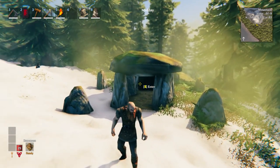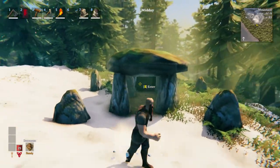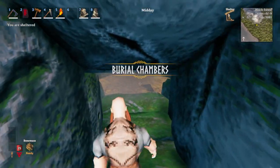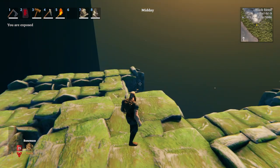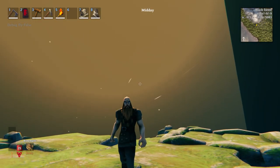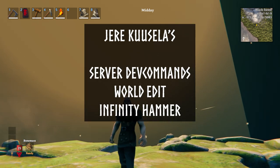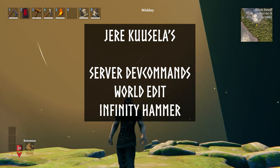You can start with a dungeon — a troll cave, frost cave, sunken crypt, or burial chamber. You can go into it and fly outside of it. You're going to need a few mods to do this in creative mode: Kusula's server dev commands, world edit, and Infinity Hammer. That'll make doing this super easy.